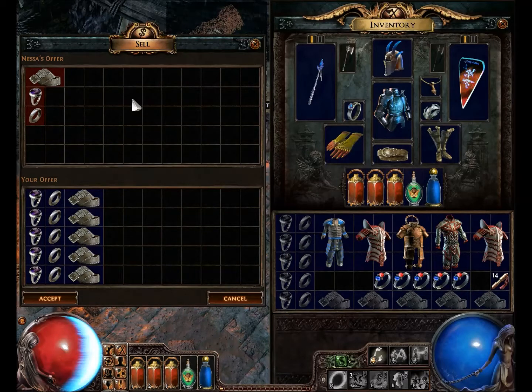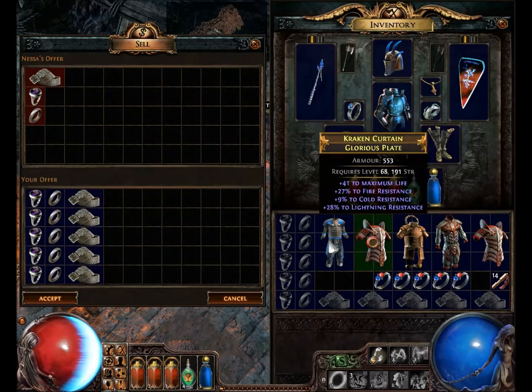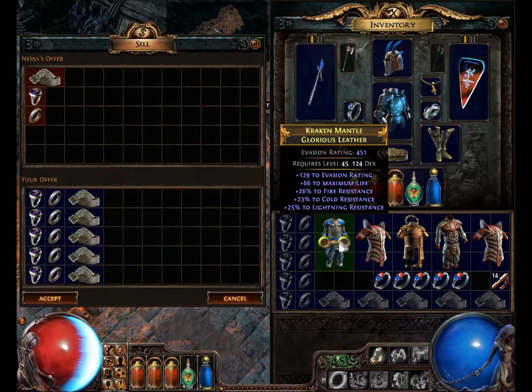But they have to be the same. By that I mean, you see these are all armors but they're not the same. This is a Glorious Leather, Glorious Plate, Astral Plate, Elegant Ringmail, and Glorious Plate — and I'll show you what happens with that.